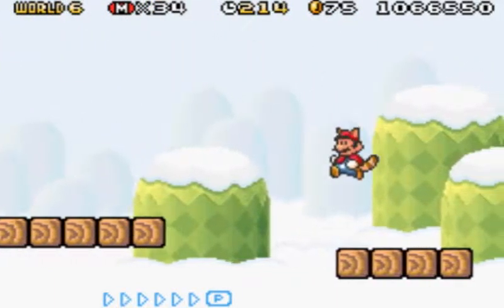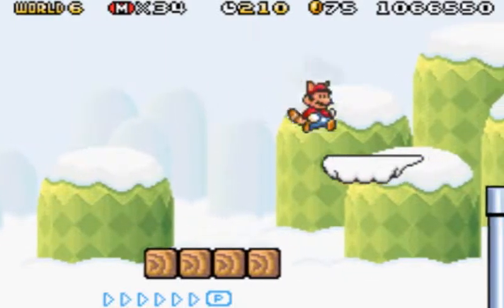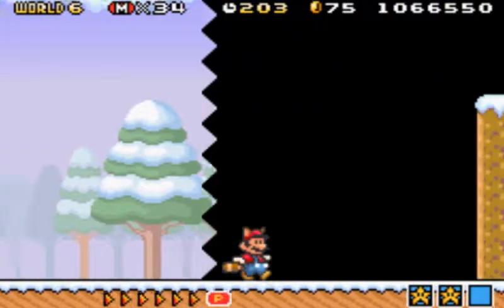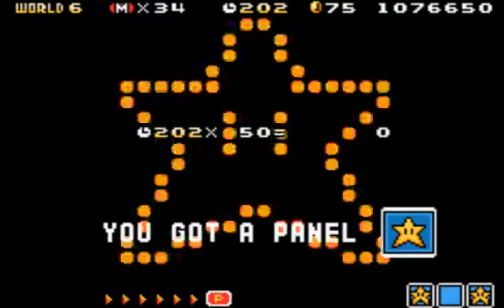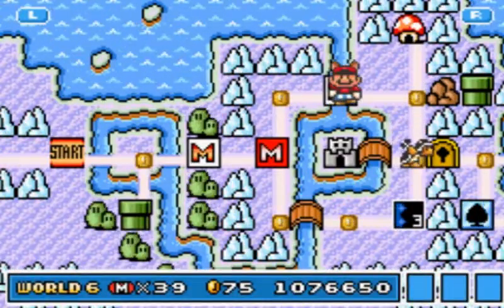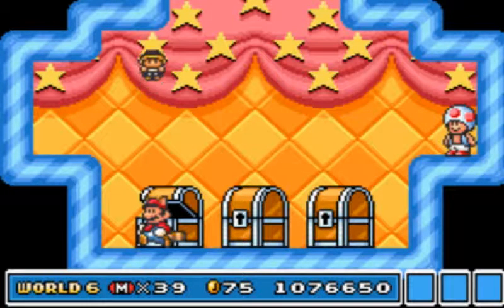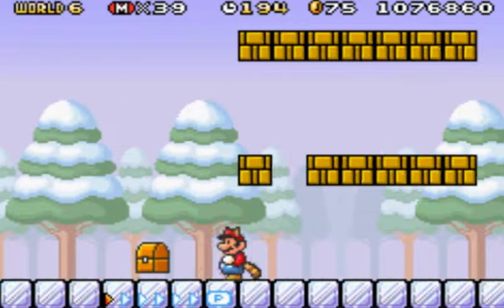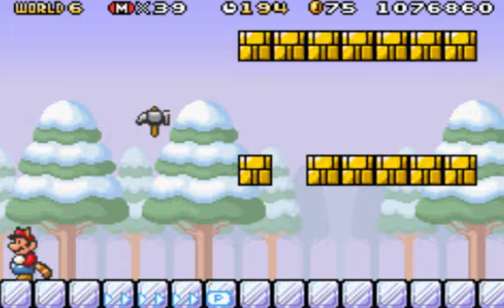It is a 1-up! Sweet - I love 1-ups, especially when they're free and you don't have to kill yourself over it. Let's get ourselves some more 1-ups. Let's go to the mushroom house. Hammer bro suit - first time we got that. Speaking of hammer bros, let's fight the hammer bros. Awesome, we got them. And we also got a hammer to destroy a rock.